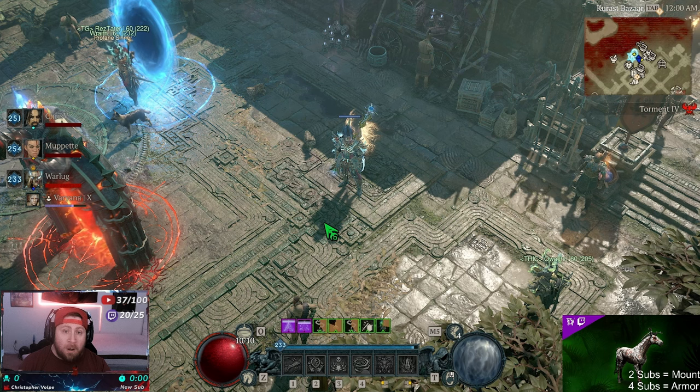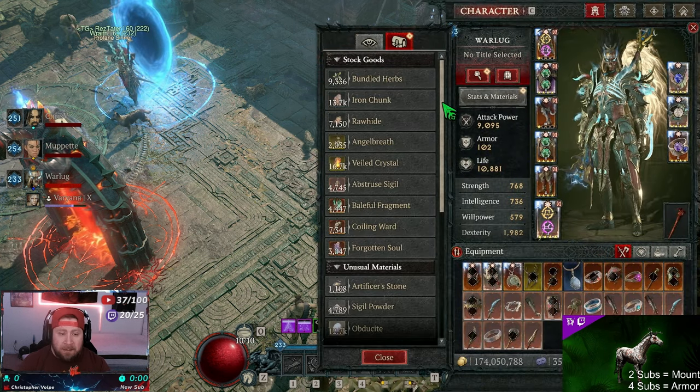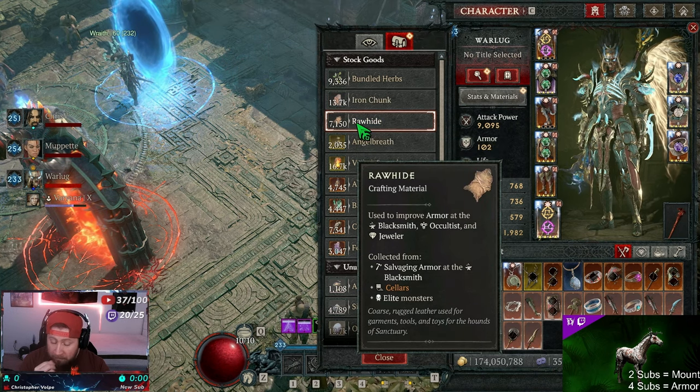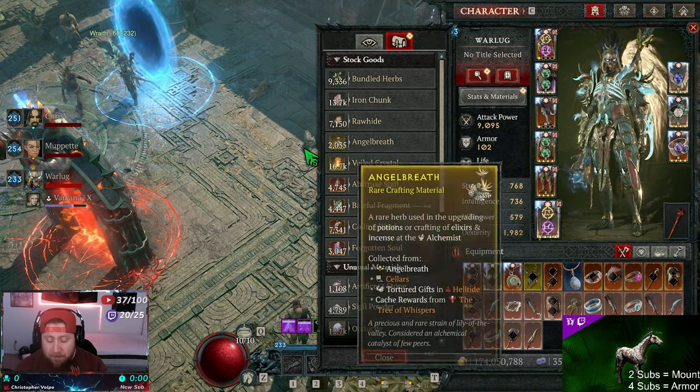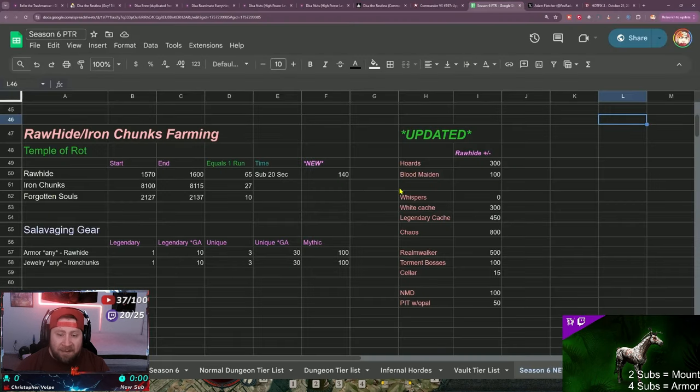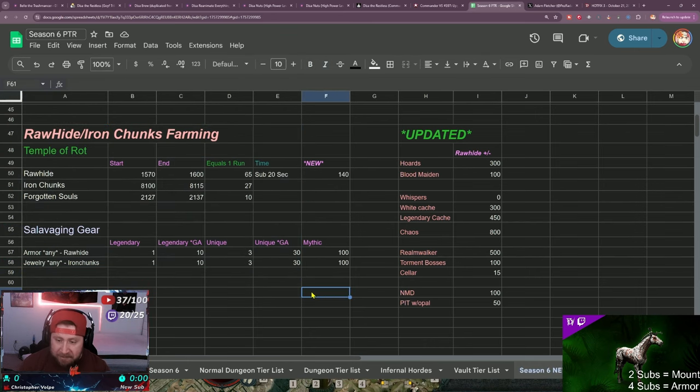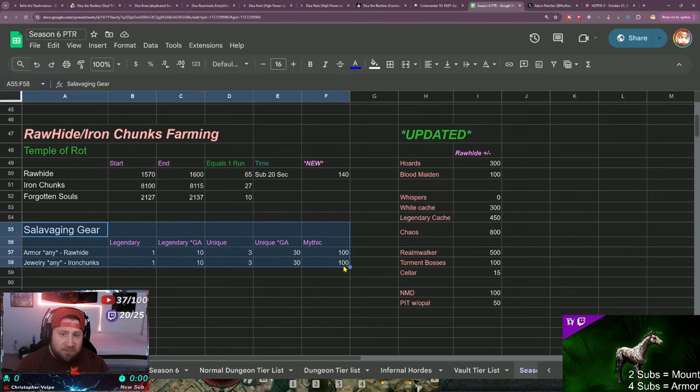I'll show you my numbers - I'm at 13,000 iron chunks and 7,100 rawhide. Through testing we made a table which I've updated for you guys. For this video, salvaging gear did not change - salvaging anything from legendaries, GAs, unique GAs, and mythics all stays the same. This did not change.